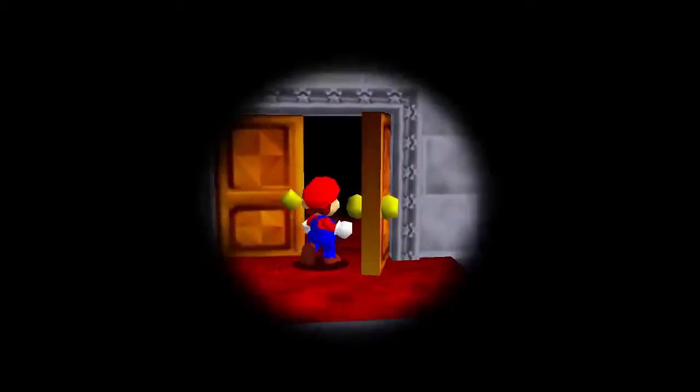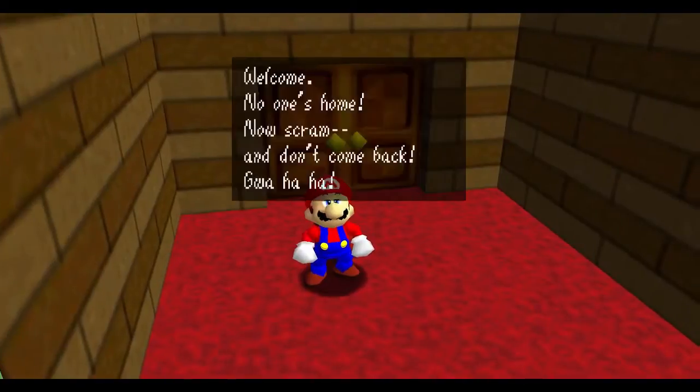Upon entering the castle, you are given a message from Bowser setting the plot of the game.